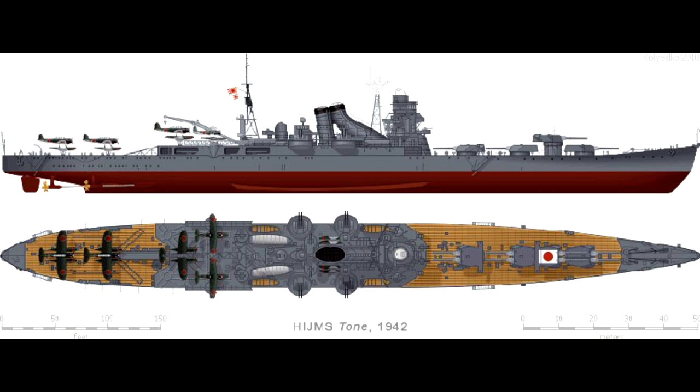The belt armor on this ship is 3.9 inches and the deck armor is 2.6 to 1.2 inches in different areas. It could carry six float planes and had two catapults.